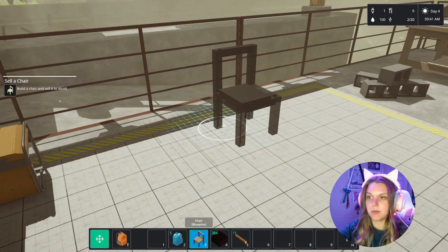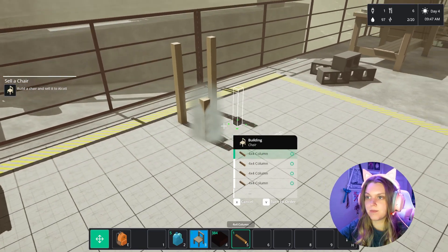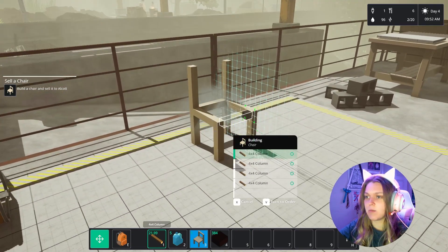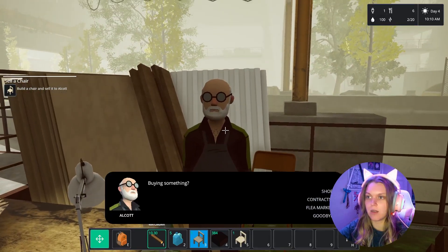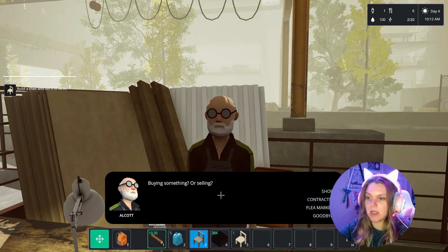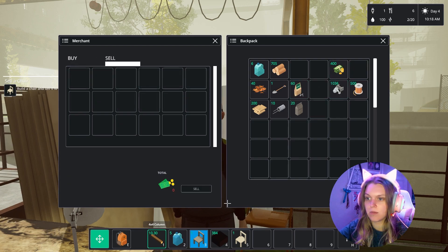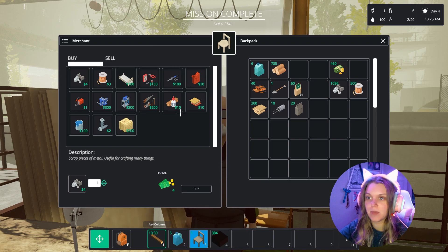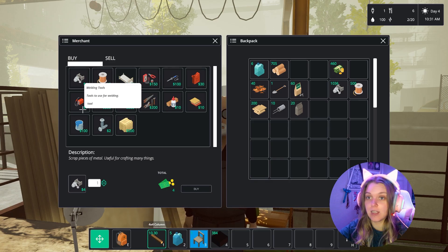Mo is handling the farm, so we're going to come over here and build that chair. Let's put a chair blueprint down and try it out. Easy peasy lemon squeezy. Now that we have it, let's sell it to Alcott — sell for 60 monies, not bad! Wood glue, sandpaper, wood tools, metal tools, vise — you have to install a planer machine.